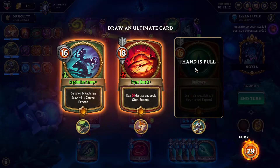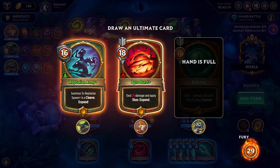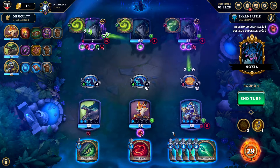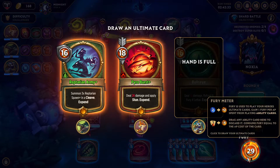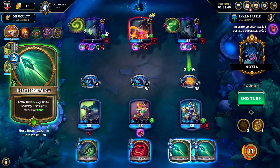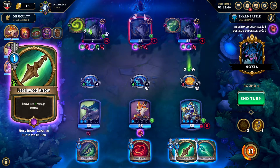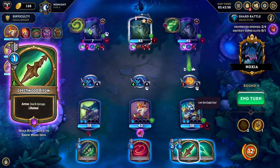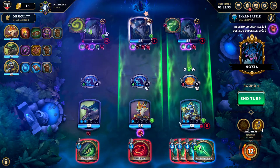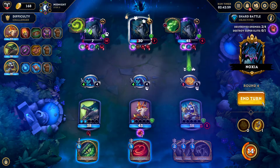Five is the maximum — cannot have more than five cards in hand apparently. Good to know. It's 16 for 16 damage or 18 for 26 damage — this one is significantly better, so we're just doing that, not to waste fury meter. Then a toxic arrow to get that poison going, and I don't think that's enough for the viper shot to be worth it — let's just do a heartseeker arrow and then end turn.